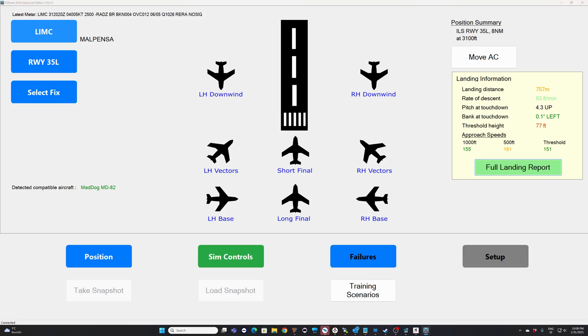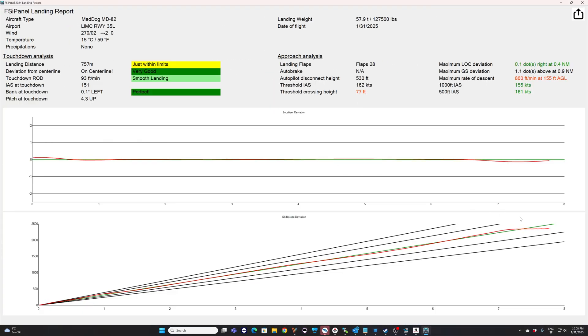If I click on 'Full Landing Report' I get the full report of this approach. Localizer deviation was not bad, glide slope deviation was not bad. When I took it manually we can see I went a little bit up — the highest deviation was 1.1 dots above at 0.9 nautical miles. The maximum rate of descent is probably at the same place when I wanted to go down. Airspeed was not too bad, stabilized. We disconnected the autopilot at 530 feet — just within limits on center line. Smooth landing. I'll save it for my record.